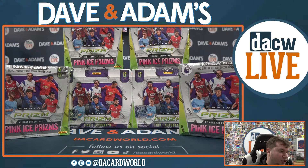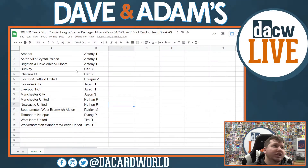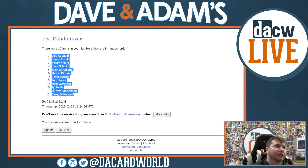First, let me show you the list. We do have some teams that are combined: Aston Villa and Crystal Palace, Brighton and Hove and Fulham, Everton and Sheffield, Southampton and West Brom, and Wolverhampton and Leeds. Those are the combined teams. We gotta randomize all the teams first and then all the names. Good luck to everyone in this break - if at any point you want to know your team just let me know.